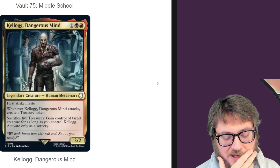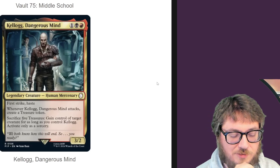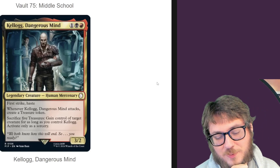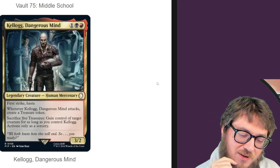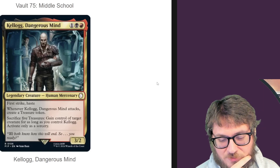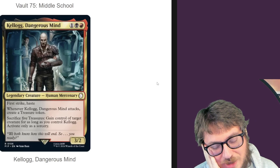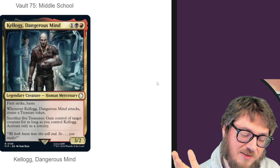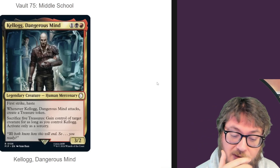Kellogg, Dangerous Mind — first strike and haste, three two. When it attacks, create a treasure token, and then you can sack five treasures to gain control of a target creature for as long as you control Kellogg. It feels kind of steep to steal something and then not be able to keep it based on whether this is in play. Considering this is one of the main antagonists from Fallout 4, I feel like this card's a little disappointing. At least it has haste and first strike, so you'll be making treasures probably the turn you play it.